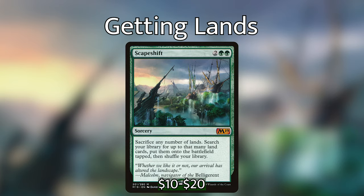Next up we have Scapeshift — for 2 green green, we have a sorcery. Sacrifice any number of lands, search your library for up to that many land cards, then put them onto the battlefield tapped and shuffle your library. This card in this deck can be just a complete game-ender if we have enough landfall abilities on the battlefield. Say we have Omnath, Locust of Rage or a Nesting Dragon — we can sacrifice 8 lands, search for 8 lands and get so many triggers off of our lands. The artifact ramp in this deck is pretty minimal, just because we're playing everything but black and have a lot of access to the best ramp, especially ones that put lands onto the battlefield. But we've still included a little bit of artifact ramp so we can just get to our big cards as fast as we can.